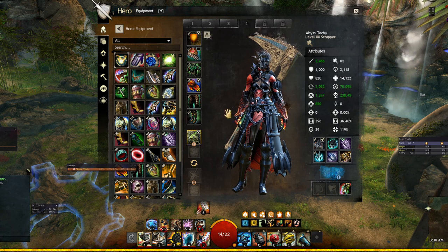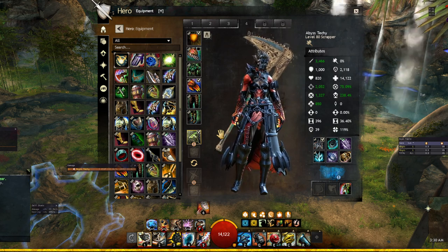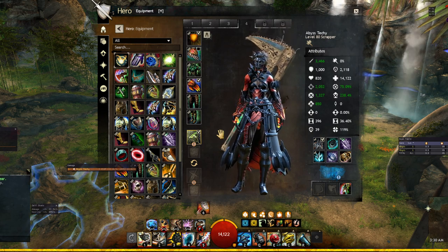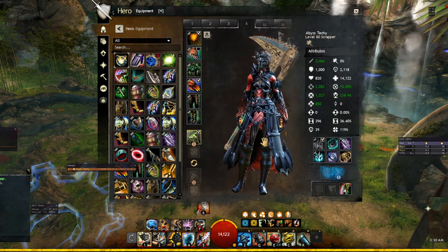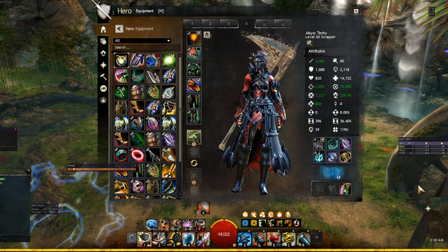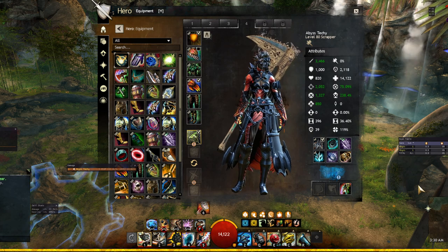Today we're talking about Scrapper, a new support class introduced with the May 11th balance update. I recently started playing it, having dedicated a lot of time to Staff Mirage, but I've always been a hardcore engineer player. Holosmith is one of my favorite DPS classes, and the chance to use a hammer was something I couldn't give up. This is a two-part series — this first video covers the DPS quickness Scrapper, and I'll make one soon on heal quickness Scrapper.